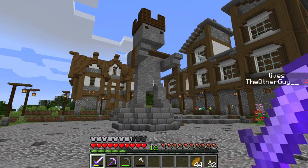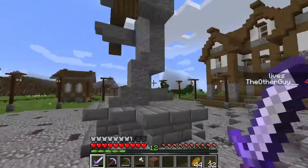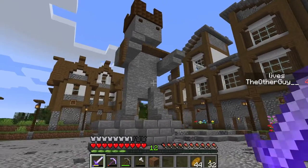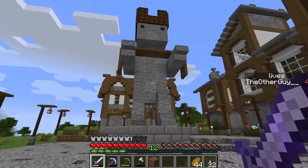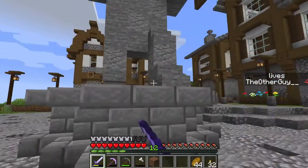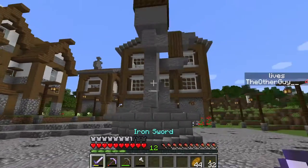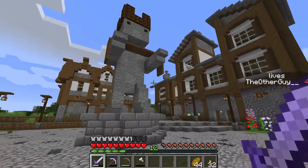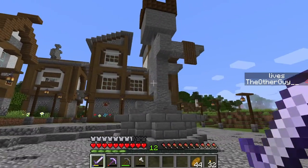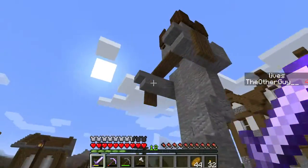This is what the build looks like in full — the statue is as centered as it can be on the plinth. I like the andesite because it gives it more texture than just flat stone. Eventually he'll be facing towards the mayoral mansion, and I'll probably put signs on each side saying who this man was, maybe what he did. It's just a simple statue — not much texture in the back but we won't look at the back much.